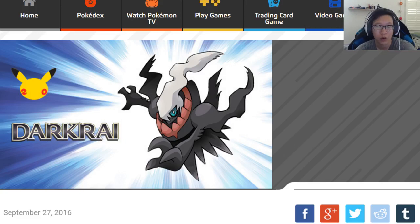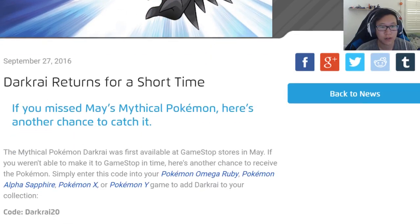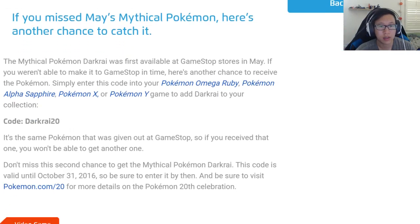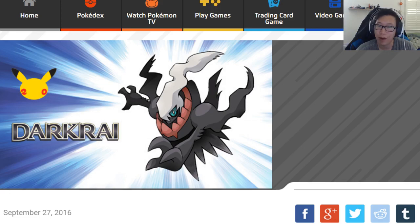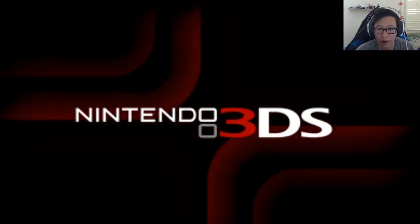Hey everyone, Darkness Dragon here. If you haven't already gotten your Darkrai from those couple months ago, here's your chance — because now you don't have to go to GameStop. You just go to Mystery Gift and enter the code. As of today, September 27th, you just need to enter the code DARKRAI20. That's DARKRAI20 if you're in the United States. If you're in the UK, you just have to type in DARKRAI2016. This code expires October 31st, so you have plenty of time — about a month or so. I'll go ahead and redeem it because I actually never did, so let's just go ahead and do it on my Pokemon Y right now.